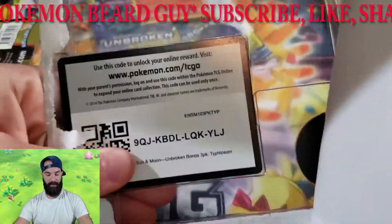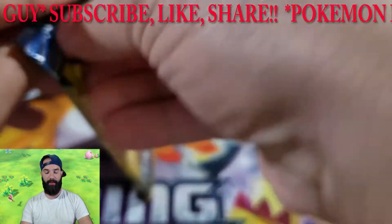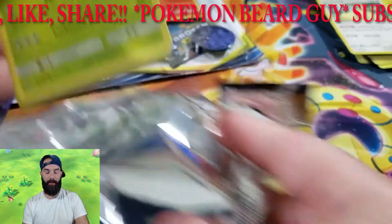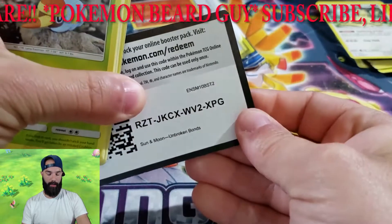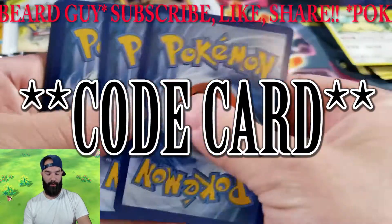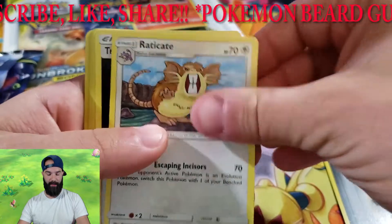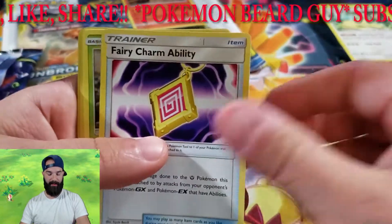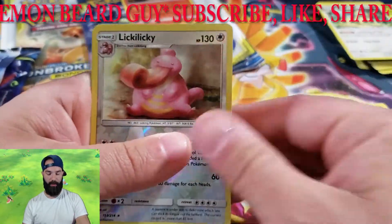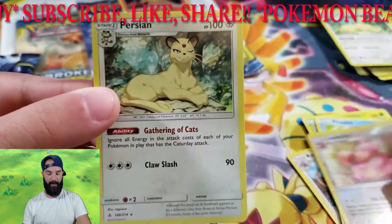Here's a blister code card for you. We have a Hydreigon coin that comes in every single one of these blue booster blister packs, with a Typhlosion or Sceptile promo card. There is the promo card. We have a Metal Energy, Raticate, Triple Acceleration, Fairy Charm, Grubbin, Geodude, Litten, Froakie, Crabrawler — and there is the reverse Lickylicky, which we just got as the regular rare.